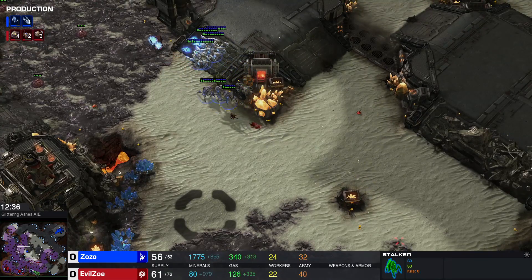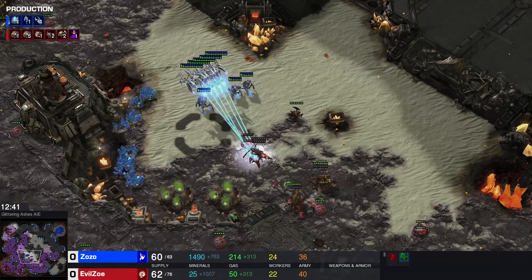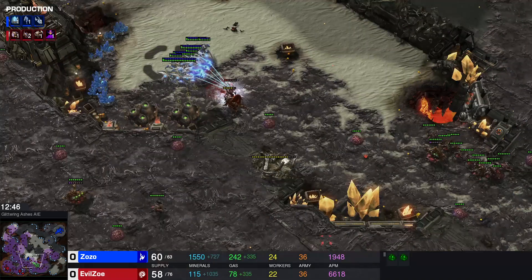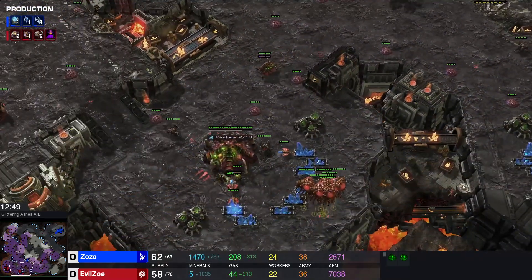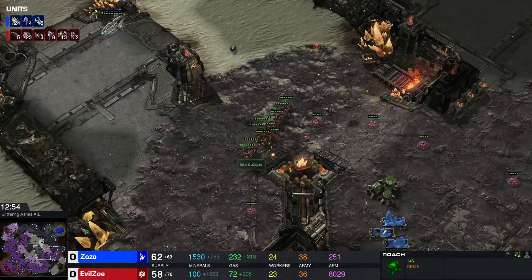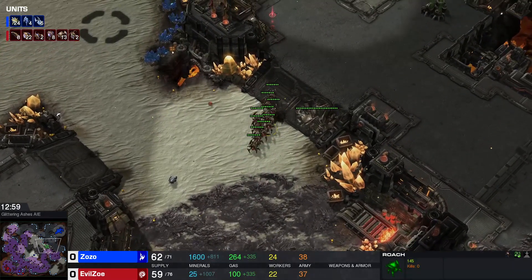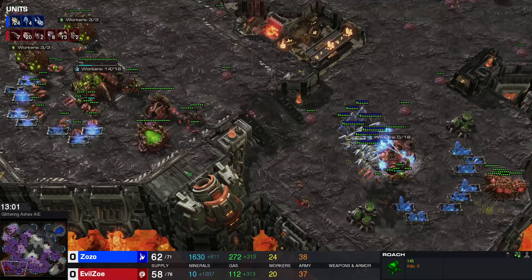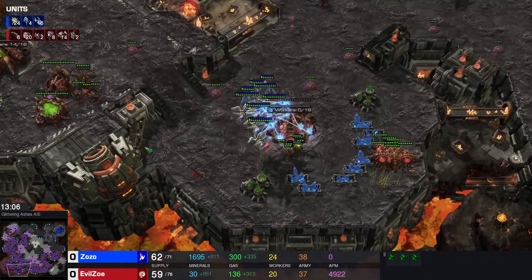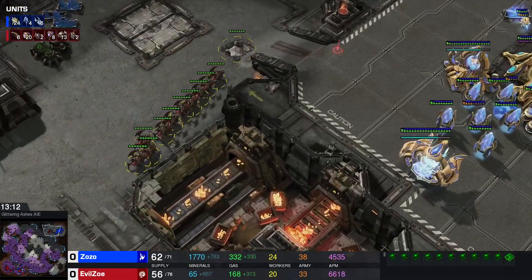I wonder if that commercial aired in other countries or just in the Netherlands. All right — the creep spread is insane, I hadn't even noticed during all of this. All you need really is four active tumors and you've got yourself a creep highway. The problem is that these queens were caught out of position a little bit. Now the void rays are moving in. The roach counter-attack — I like that. Evil Zoe is pretty clever, seeing 'hey there's a bunch of void rays and I have no anti-air, maybe I can counter-attack.'